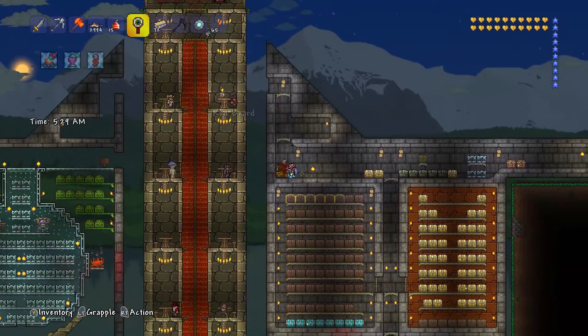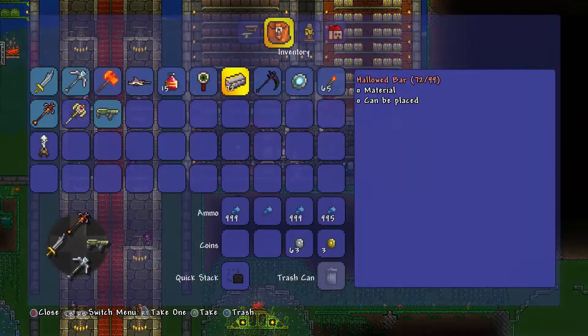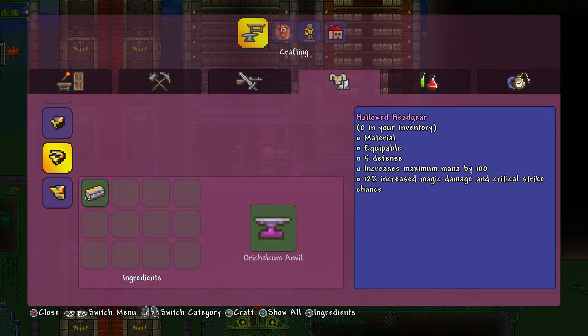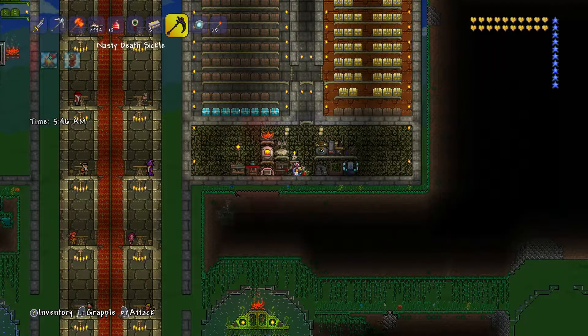Now I can actually make the hallowed armor. So I want to do that — let's do that. There are the greaves, the plate mail, and I'm going to go with the mask. It has the higher defense and it does melee damage, and I'll show you why.